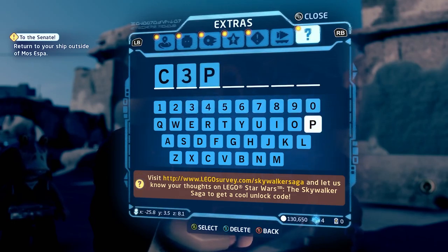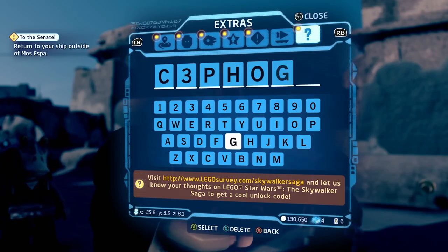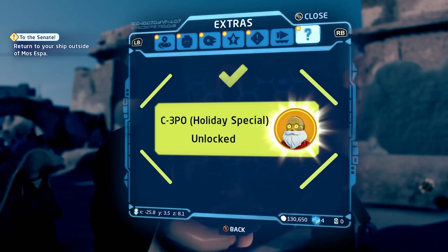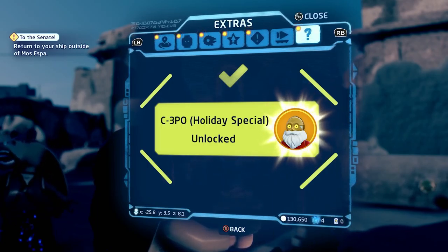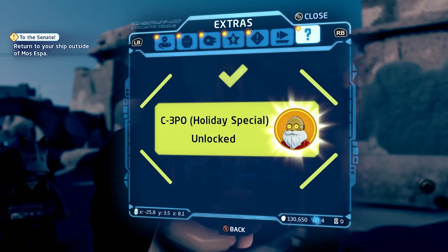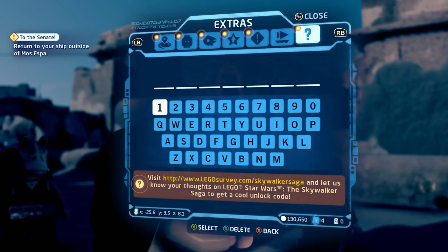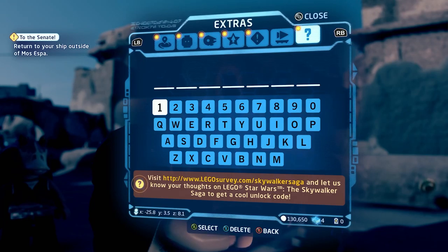Starting off we have Holiday C-3PO. The code is C3PO — that unlocks C-3PO as Santa, which in my view is one of the weirder ones. Pretty much all of these are from the Holiday Special. The C-3PO code has now been entered.